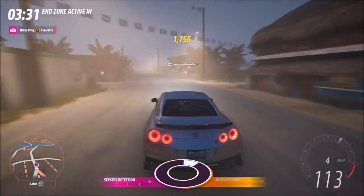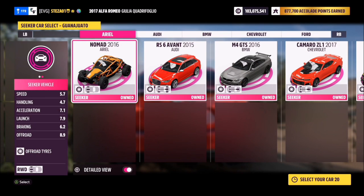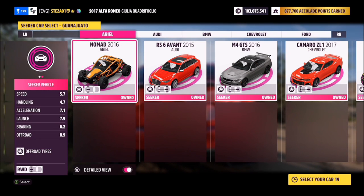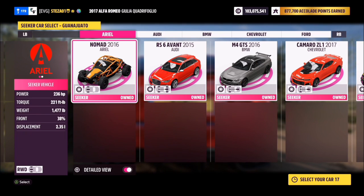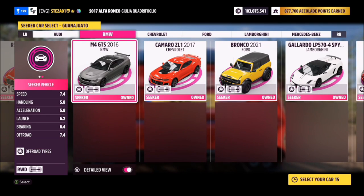In order to do this, the seekers get a choice of 12 cars, so there's a decent selection — some off-road, some supercars, and some good all-rounders. The key thing is you don't know what map you're going to play before you pick your cars, so it's sort of a best guess.